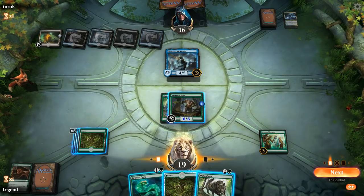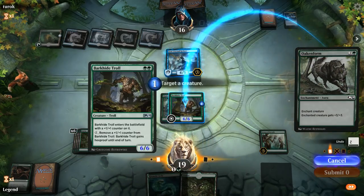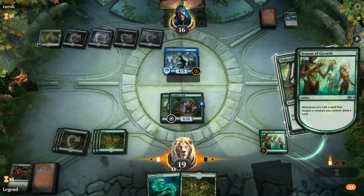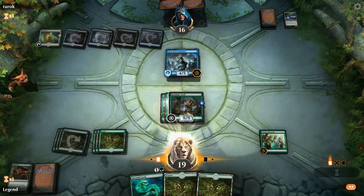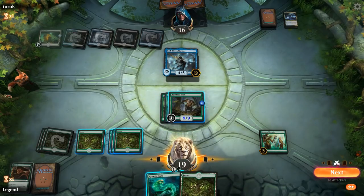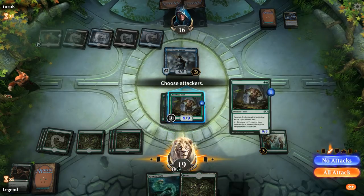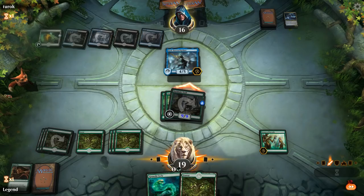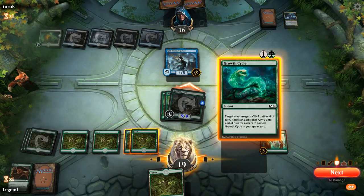If I play Oaken Form again and use Growth Cycle — even if they take it we still don't have lethal, but I also just want to draw cards with Season of Growth so I feel like I should play this. The only concern is the Blast Zone that can blow up the troll, and that does get past the hexproof, but it'll take a couple turns to set that up. Opponent takes it — I think I'll go for the Growth Cycle; if we draw into another instant speed pump spell we could kill them.